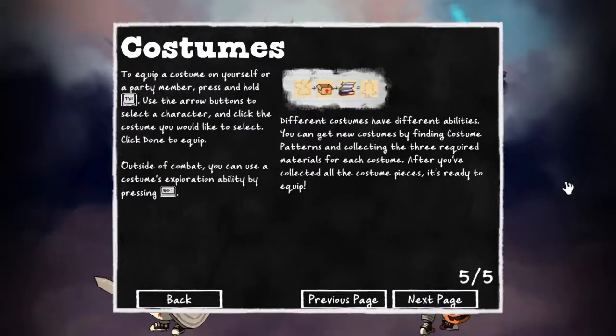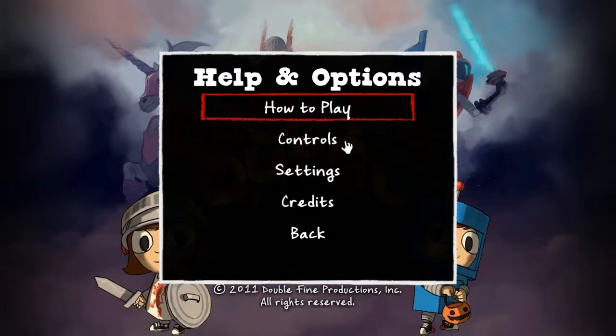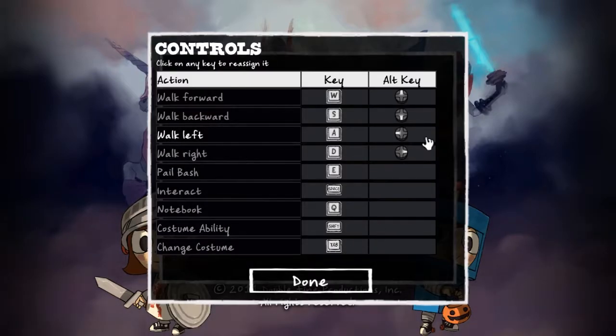Press and hold R if you want to run from combat. Chicken! Now for the best part — costumes! To equip a costume on yourself or a party member, press and hold Tab. You can get new costumes by finding costume patterns and collecting the three required materials for each costume. After you've collected all the costume pieces, it's ready to equip. And that is the last page. So I guess there's really not a huge amount to this game — I could be completely wrong.